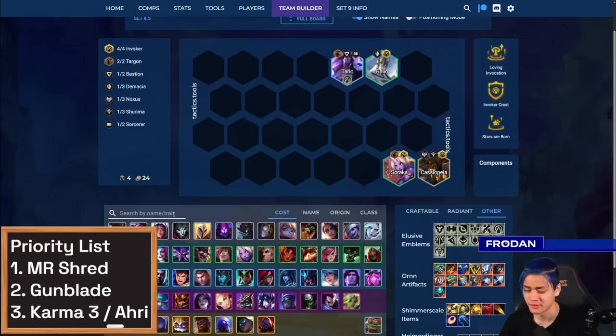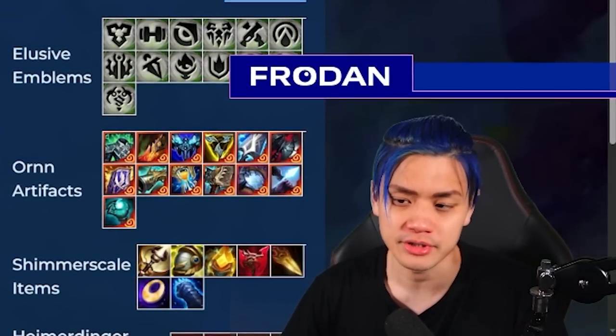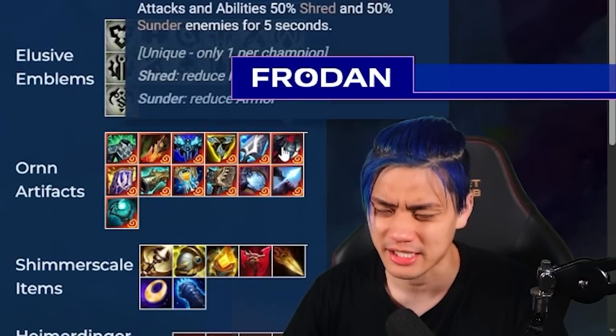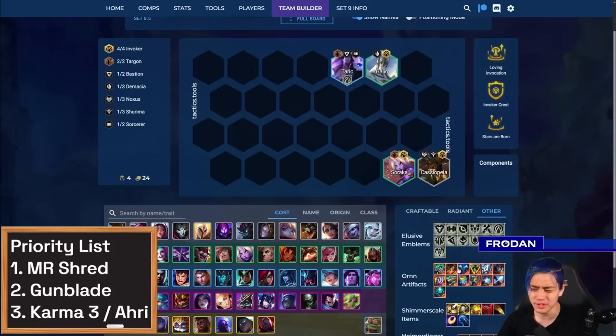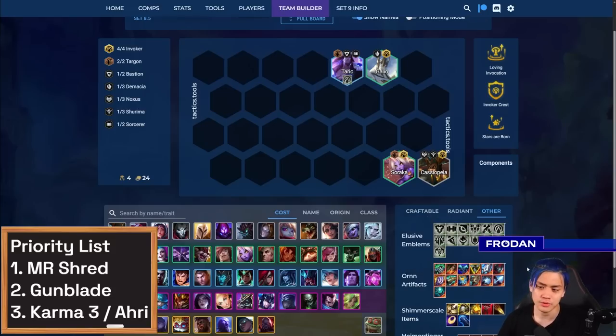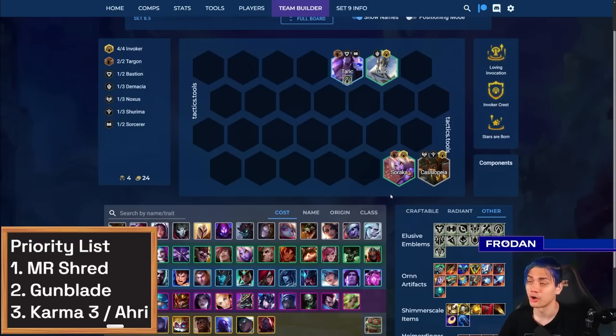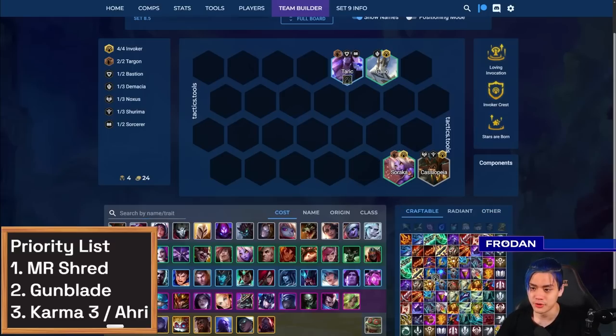I wouldn't recommend Ornn actually for this composition because the Ornn artifacts can get really weird. You really just care about frontline items at most — Manazane is not that important, and Zhonya's isn't particularly really strong here either. Instead, I'd probably prioritize things like Bard or Ezreal so you can get extra items. If you don't have this Invoker emblem and you're playing at level four with just four Invokers, in this case we'll go with Lissandra.